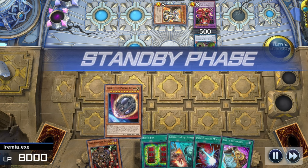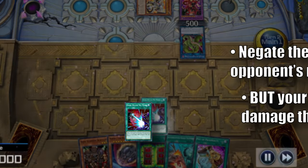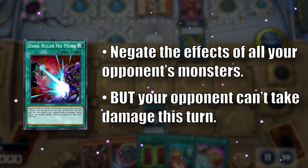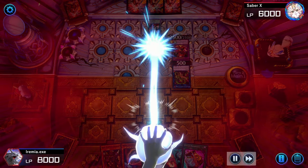Definitely could've used that last turn, but it should work out just fine. To start things off, let's use Dark Ruler No More. This card negates all of our opponent's monsters at the cost of preventing us from dealing them any damage for the rest of the turn. The thing is, we don't actually need to deal damage to win the game — we only need to be able to take damage. But I'll explain that more in a bit.